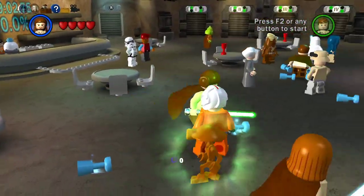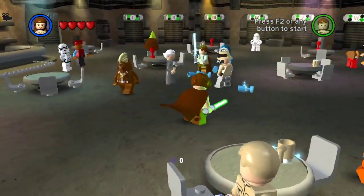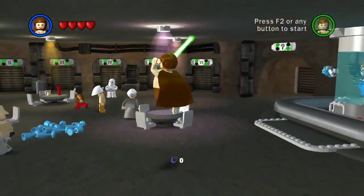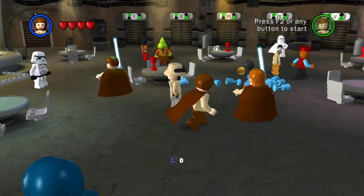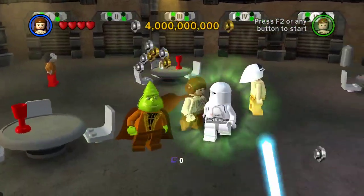There's an Easter egg in this room where you can just force all these cups into place. And you can build this, and as soon as you see this, you can just lift it up — and boom. And then it explodes. Because of course it explodes — why wouldn't it explode?